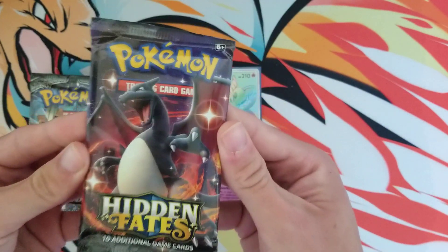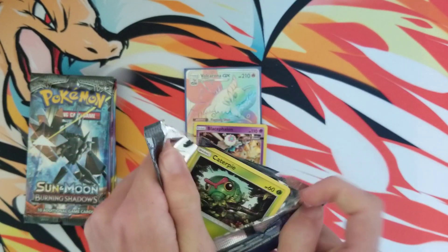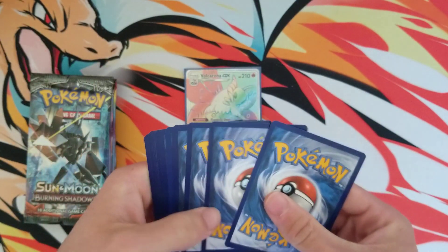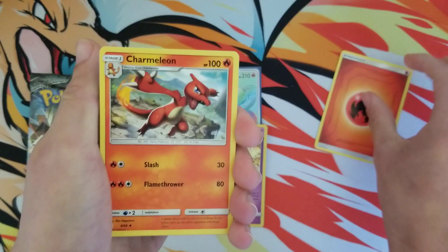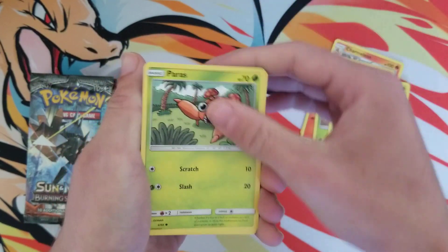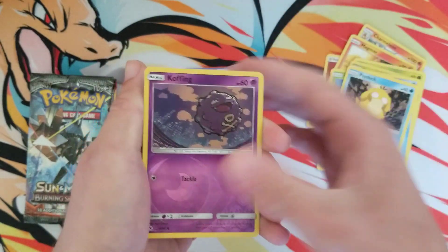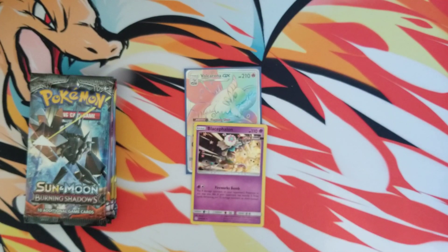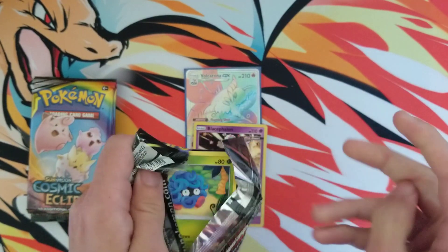We got Hidden Fates with the shiny Charizard on the pack art. Just a single pack of Hidden Fates, but you never know what you're gonna get. Starting off with a Fire Energy and a Charmeleon — is there gonna be a Charmander in this pack? Maybe... oh there is! Come on, that's gotta be some type of... no. We have Charmander, Charmeleon, and Fire Energy. I thought it was good luck, I really did. Oh well, it happens.